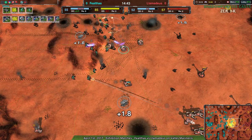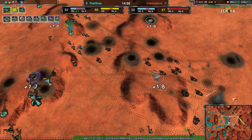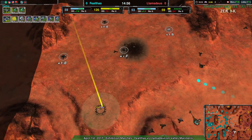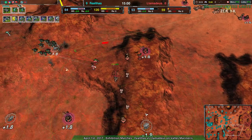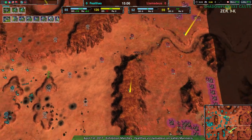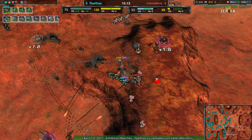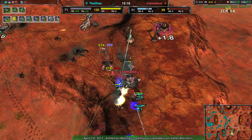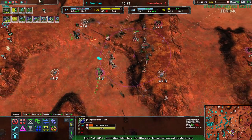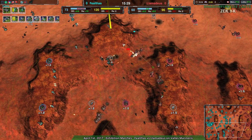Llamideus still doesn't have their Halberds on Hold Fire or Return Fire states — still fire at will, so the Halberds' armor isn't really helping much. The Daggers over to the north have been dealt with — they dealt some damage but Fealthas didn't take too much. Fealthas still has an economic advantage, which is the important thing. I'm a bit surprised Llamideus isn't switching to Air — really surprised we haven't seen any gunships or planes. Llamideus has air control but may not have their commander pretty soon, just barely managing to bury it into a hole.